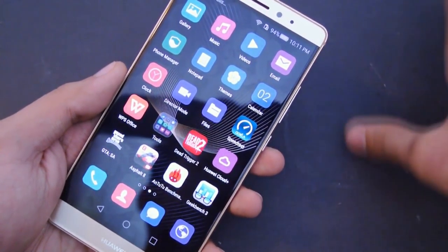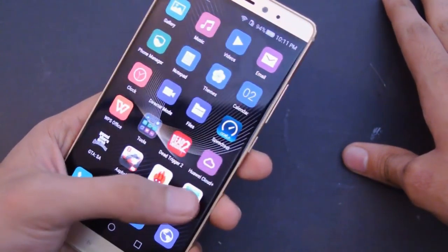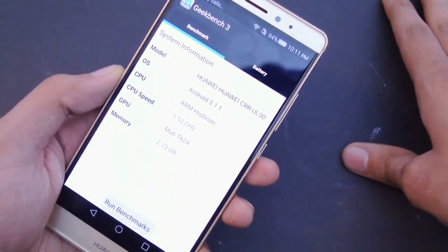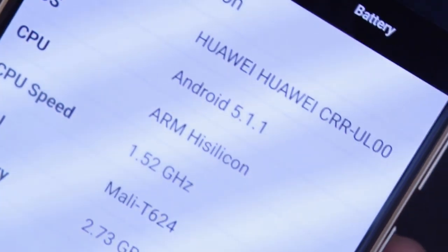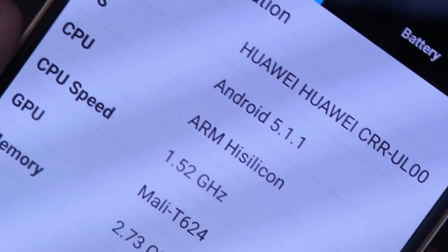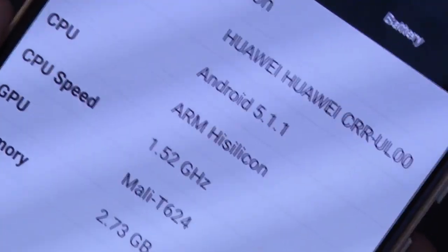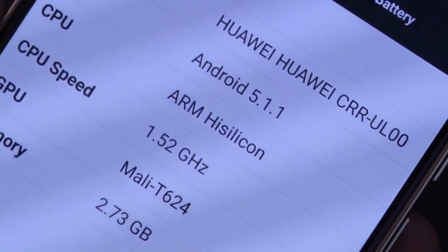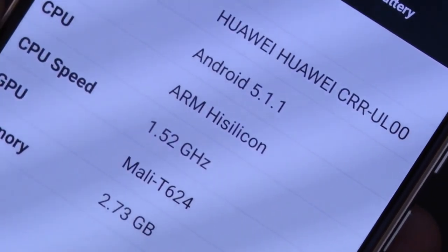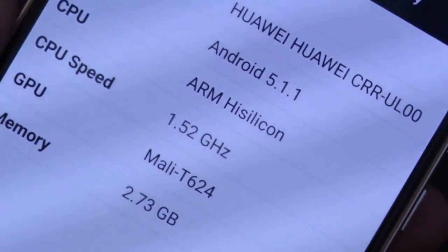Now it's time for the benchmark. I'm just going to test out Geekbench 3. Let's just take a look at the specs. 1.52 gigahertz chipset — this is the Kirin 935 CPU. Also Mali T624 GPU. And also 3 gigs of RAM. I'm just going to quickly start the benchmark.